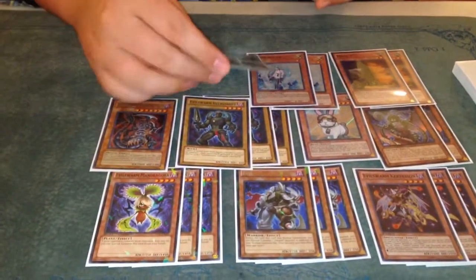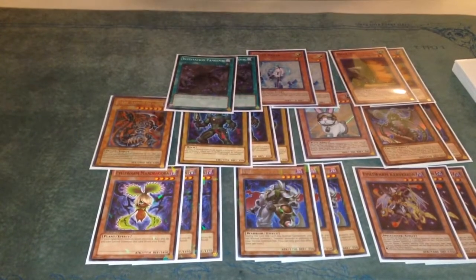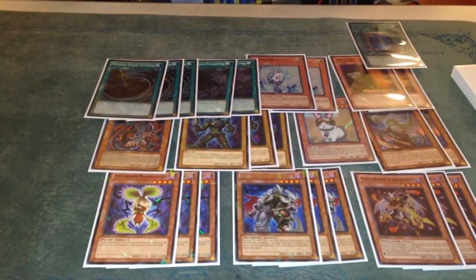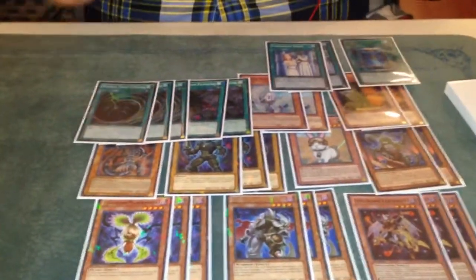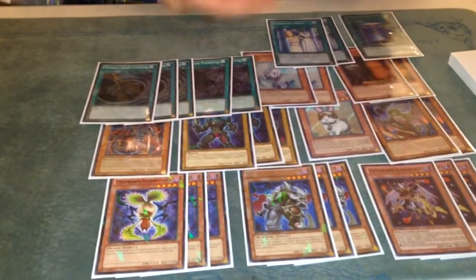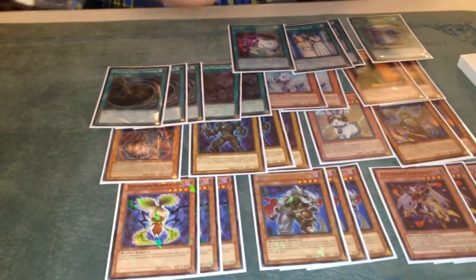My spells are two Pandemic, searchable off Ophion — protect you in grinding matchups, and it's a quick play. Three MST. One Book of Moon. Two Dress. I'm playing two Dress because in the Mermail matchup, if you're playing against a smart player, they end of turn Sphere into Pike to pop your Ophion. If you hold Dress, you can protect him.